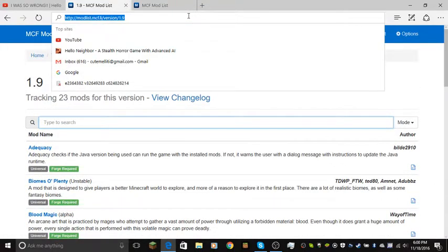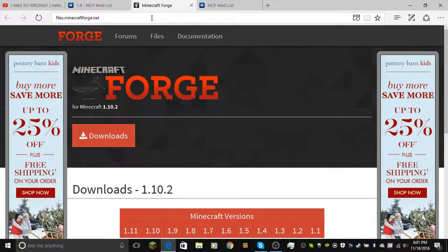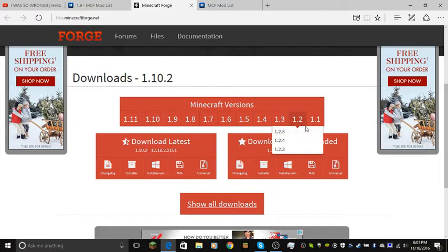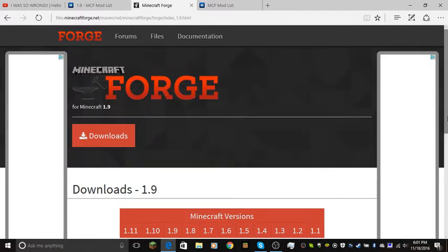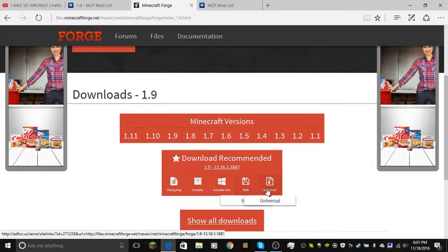Choose 1.9 or better because there's not many mods in here. So you're going to get this — Forge. I'll put this in the description so you can download it yourself. Now you're going to choose your version, like 1.1. I don't have it for 1.9, so I'll get 1.9. Just choose your version. Download options include: changelog, installer, installer-win, MDK, and universal.